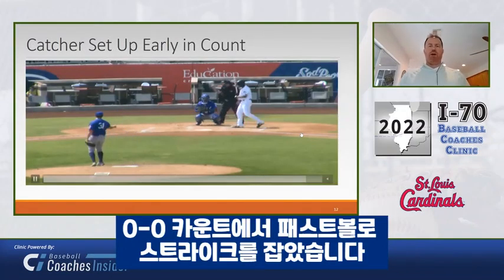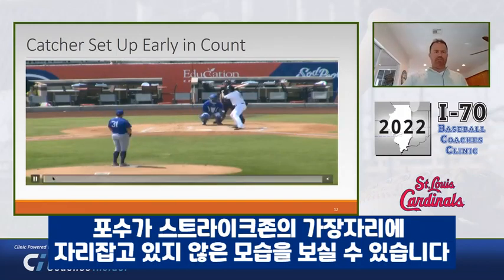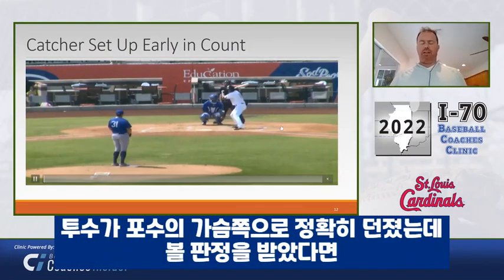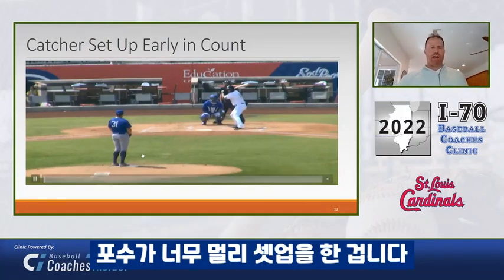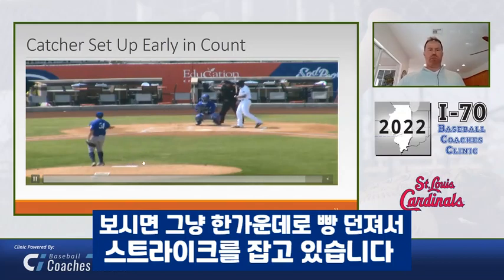This is an 0-0 fastball strike. Look at the catcher setup — he's not setting up on the edges. If the pitcher hits the catcher in the chest and it's off the plate and a ball, he's setting up too far outside. You can see it's just right down Broadway — boom, there's strike one.